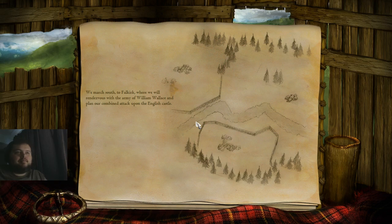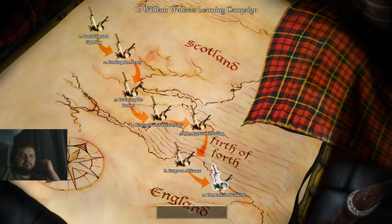We march south to Falkirk where we will rendezvous with the army of William Wallace and plan our combined attack upon the English castle. Nice. So I can either do a custom game now because I feel like I'm fairly good with the basics.